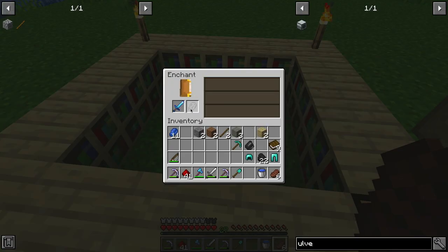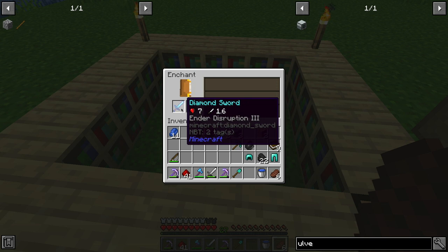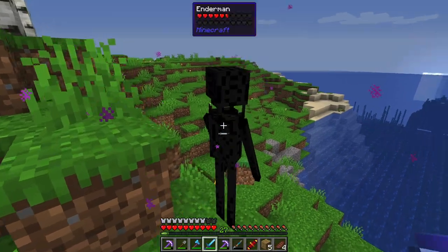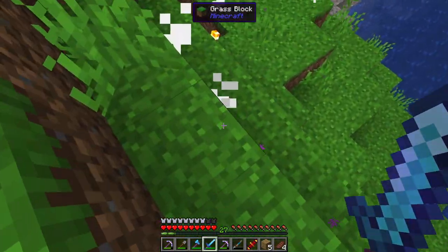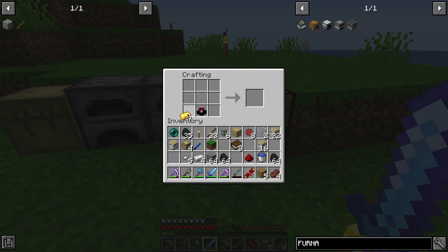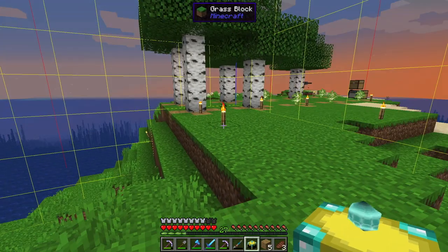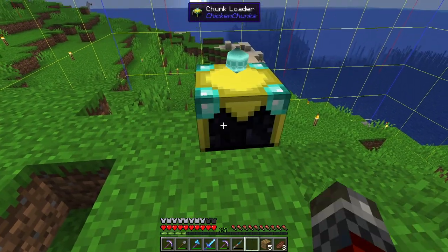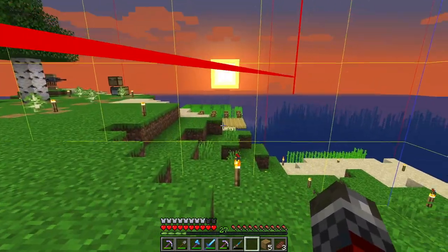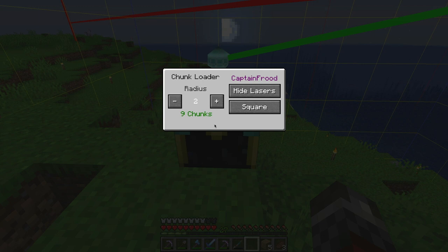We also got a sword enchanted with Ender Disruption, which prevents Endermen from teleporting away. This is important because enderpearls are useful for all kinds of things in these mods, chief among them chunk loaders. In theory, one of these things will cover our entire island and keep the chunks loaded even when we're offline. This is especially good for turtles, because their software crashes when their chunk unloads and they can't resume back up again.